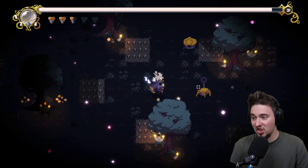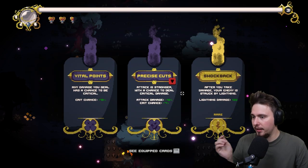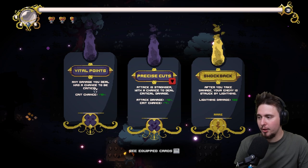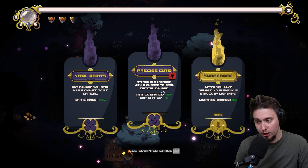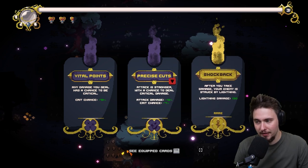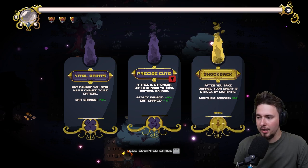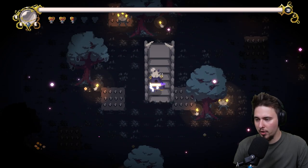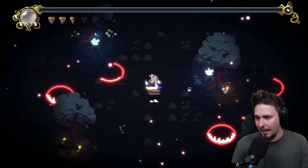I can slash the ball - that's new. We don't have much HP so we should work on that vital point. Options: any damage you deal has a chance to be critical, attack is stronger with a chance to deal critical damage, or after you take damage your enemy is struck by lightning. That's amazing but I don't want to be hit. I'll go with attack stronger with crit chance - I'll take it.